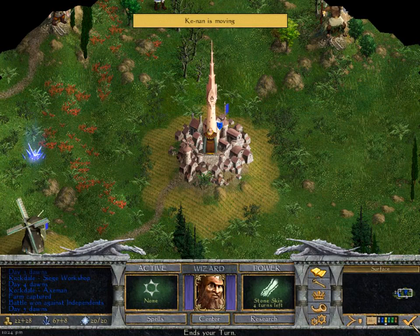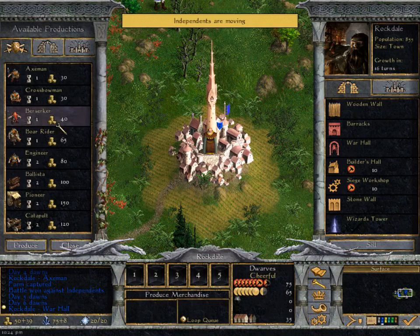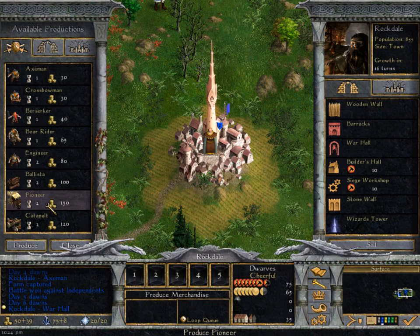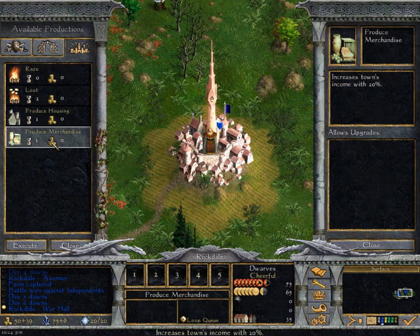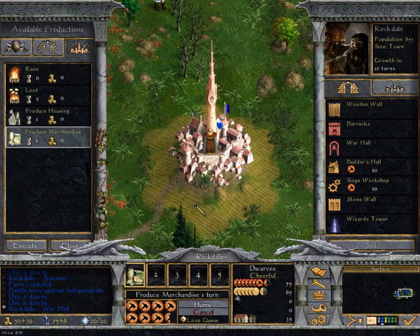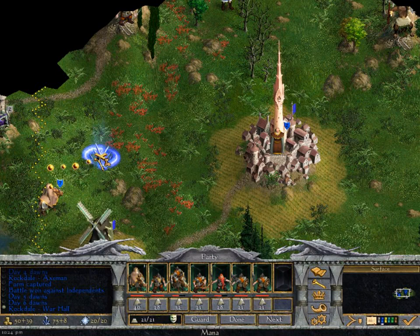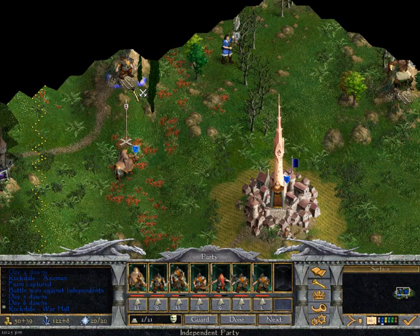That brings us always back to the city, so I think we can end our turn. We built our war hall. Now we have next to no money. What we can do is produce merchandise for a turn or two just to build up some funds. Money's a little rough going in the early game unless you get fantastically lucky with the random map generator, but that doesn't happen very often.